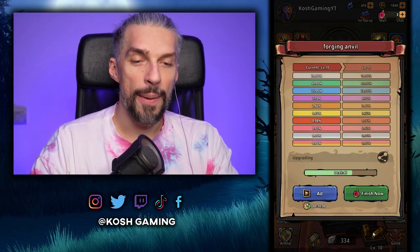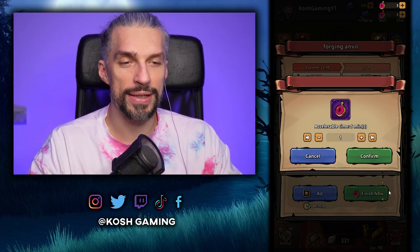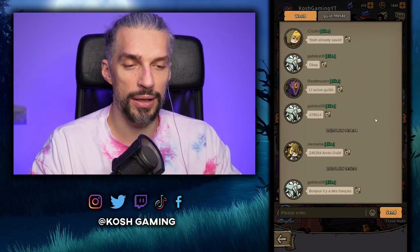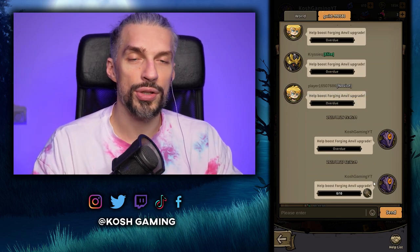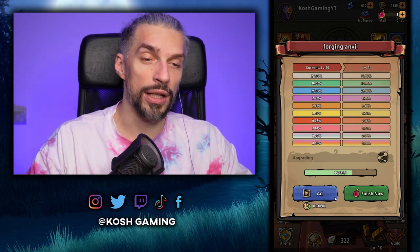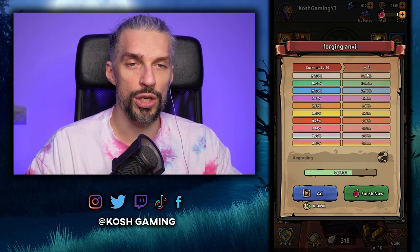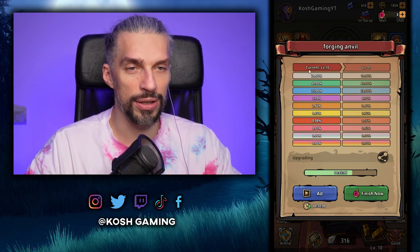To level faster you definitely need to upgrade the forging anvil, but there's no real way to speed it up other than using finish-now items - you can watch an ad to add 10 minutes, or ask for help in the guild by clicking here to link it so guild members can help. Overall it will still take quite long, so the best way is to leave it overnight - you'll skip most of the time while sleeping and the next day you can craft way higher rarity stuff.